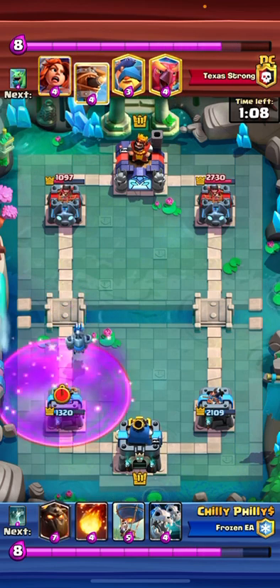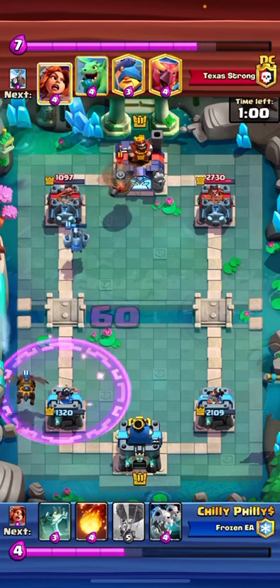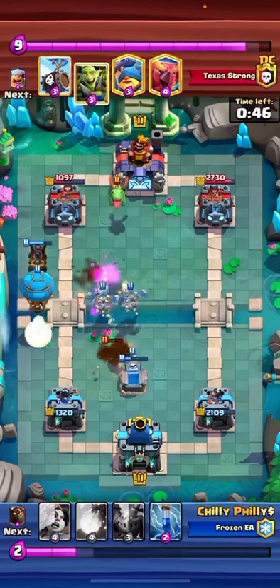I Mega Minion on his Lumberjack. He gets a lot of damage, but I'm not too worried. I know double elixir's coming, and I can just distract that Valk and clean up the Flying Machine and the Valk there.